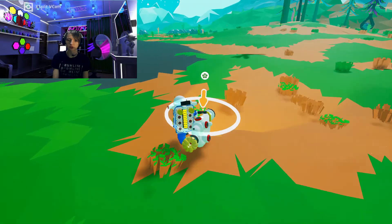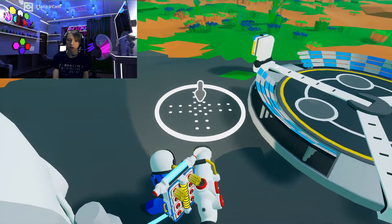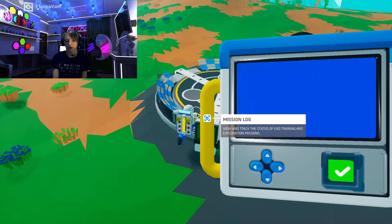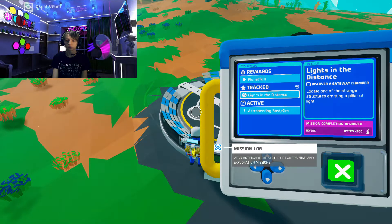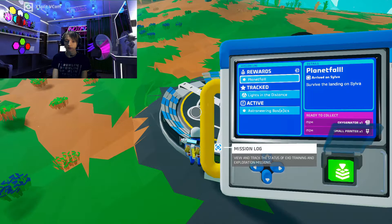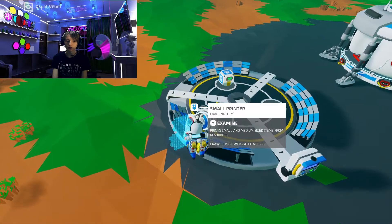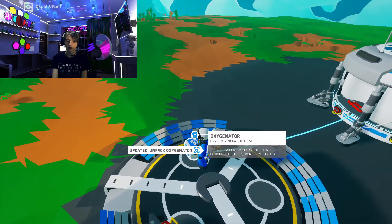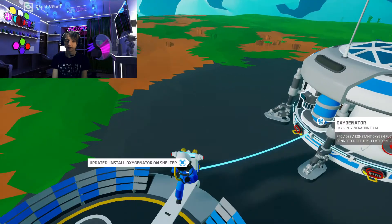Let's get on over here to our tethers. What we're going to do now — we got to initiate our manual. We're going to hit that. What we get for that is a small printer, and we are oxygenated. This allows the tethers to work. So we're going to drop it in there, and we got a small printer.